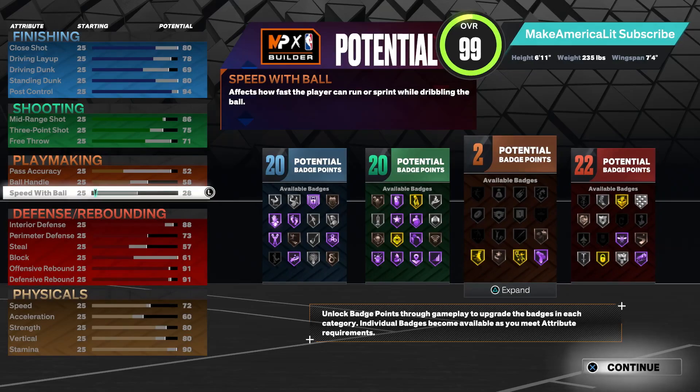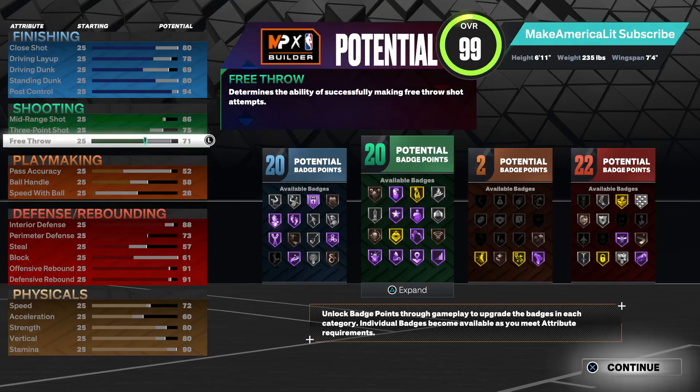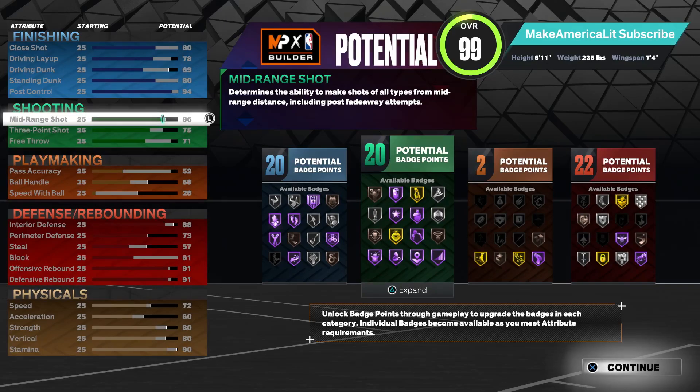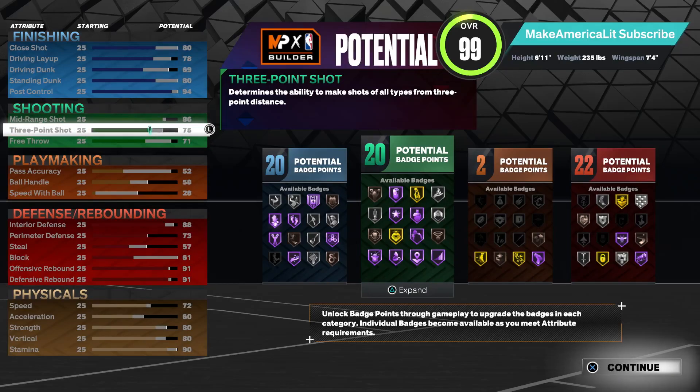I didn't put the speed with ball up just because putting up a 52 speed with ball is going to take a lot of attribute points and it's not going to give us anything in return. I'm going to be capped at two playmaking badges no matter what, so I figured there was no point in putting speed with ball up to 52 if it's not going to give me more playmaking badges. So I just left it at 28. The only other thing is we couldn't get a 92 mid-range — I brought the mid-range down to an 86. The difference between 85 and 86 is hall of fame guard up, and even though I don't plan to use that badge, I like to have those thresholds because you never know when a badge might get patched or changed and become a really useful meta badge going forward. But you can settle for just 85 if you like.